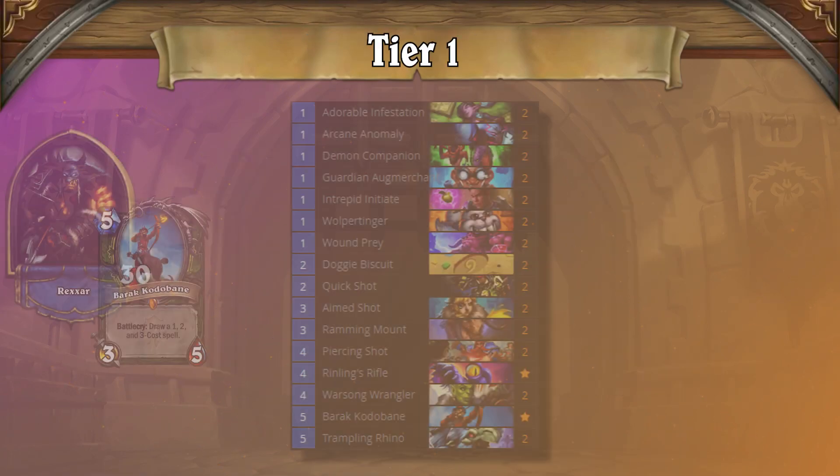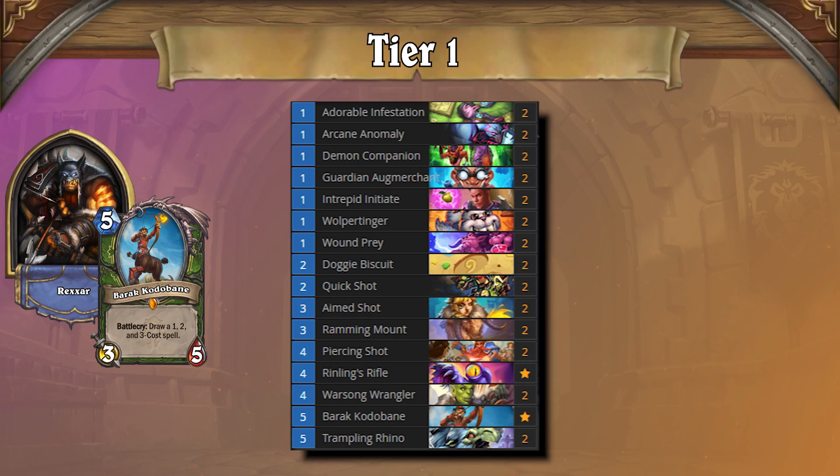Leading off Tier 1 this time is Face Hunter. Honestly, it's been a long time coming, and we're happy that this archetype is finally sitting at the top. It seriously feels like Face Hunter has been in Tier 1 for over a year at this point, and when it's not, it still finds itself hovering close to it. Face Hunter benefited from the nerfs that have slowed down other decks as it remained at the same power level, making it an even better deck for the meta.